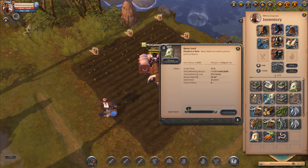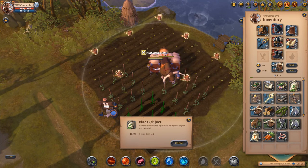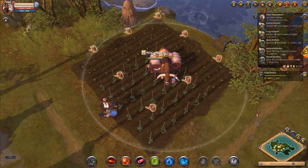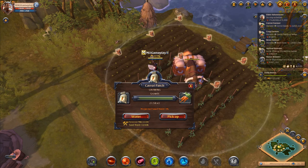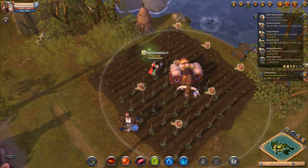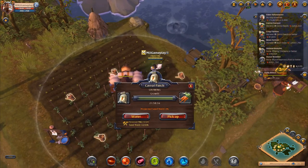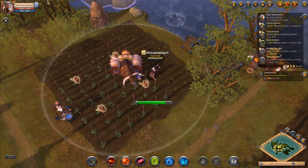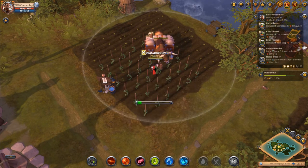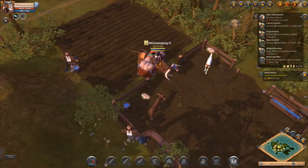We'll plant some beans down. Now we need to water them - this is where it gets a bit expensive on focus. I've got 22,000 focus at the moment, and I'm pretty sure it maxes out at 30,000, so you want to keep using it so it doesn't cap out. The reason for watering is so that you get seeds back and don't have to go buy them. Some people might not bother if they've got plenty of silver and need their focus for other things - it just depends on your needs.